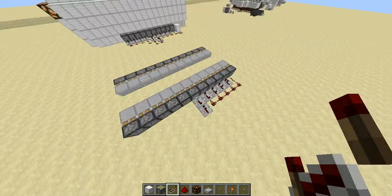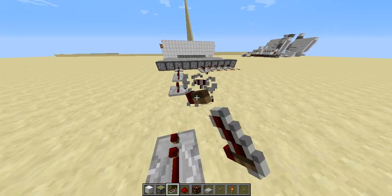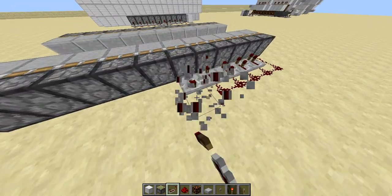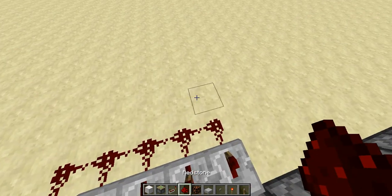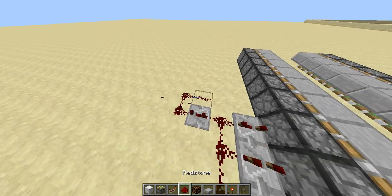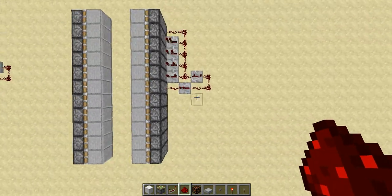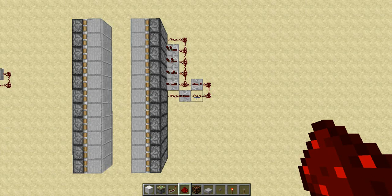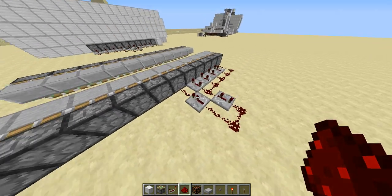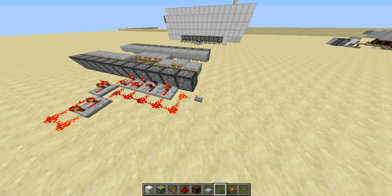You could do something like adding more repeaters but it's not very efficient — eventually you'll have something that takes up a crazy amount of space. The method I figured out looks a bit like this: you build a three-tick repeater running into two pieces of redstone, and then you fire that into the piston. That little curve — the loop — is essentially what's going to do the delaying.